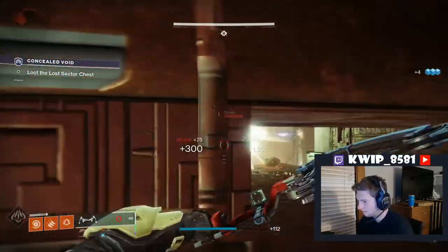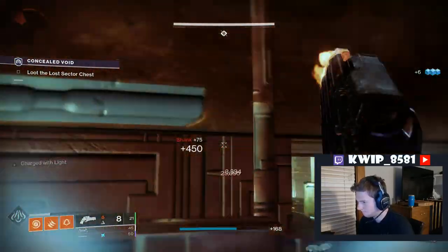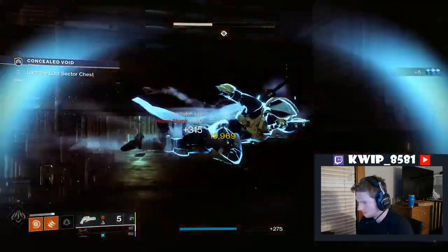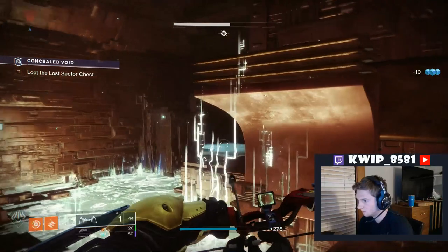If you're just looking for the answer of how to get the new exotic armor, the answer is legendary and master difficulty lost sectors, and that's going to be the only way you can acquire the new Beyond Light exotic armor, at least for this season.